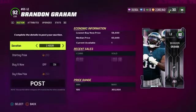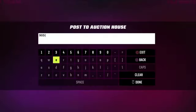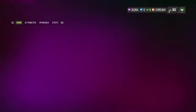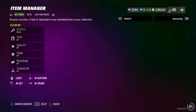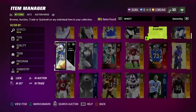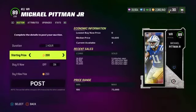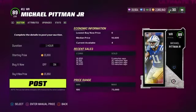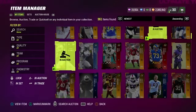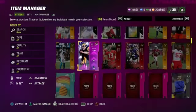Remember we spent 108,000 coins. The 92 overall is already going to bring in 60,000, so we've made back half. I'll be completely transparent — my gold bundles weren't that great this time, and I only had one 90-plus card which was that 92. Another notable pull was this 89 Michael Pittman, going for about 15,000 coins. So right there we've already made back 75,000 coins and we only need 33,000 more.